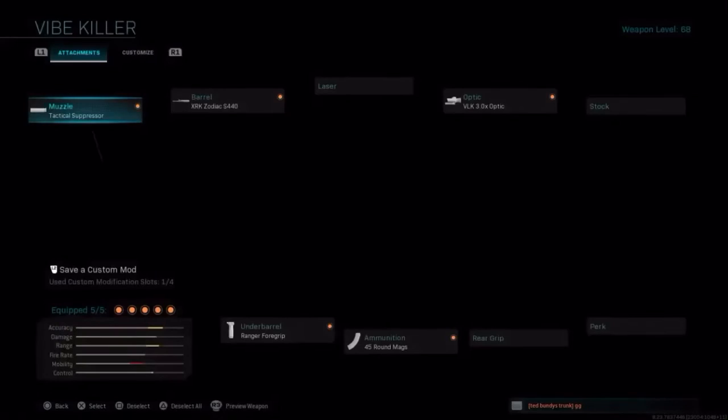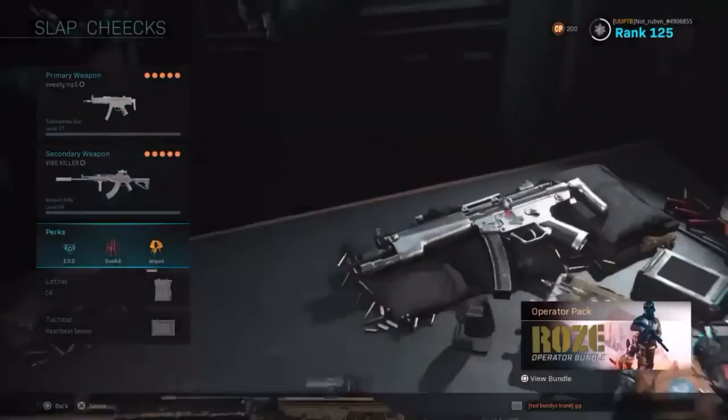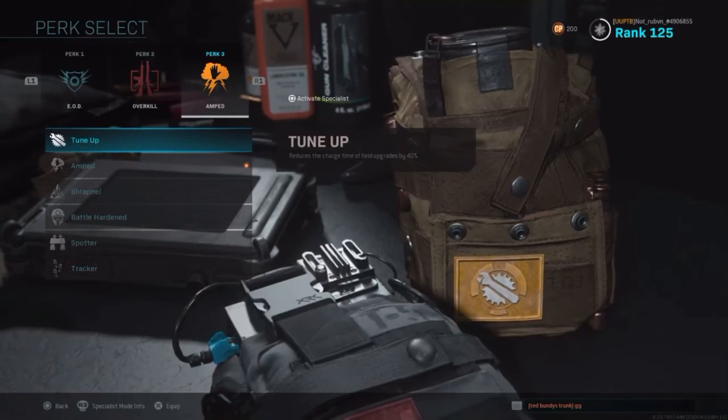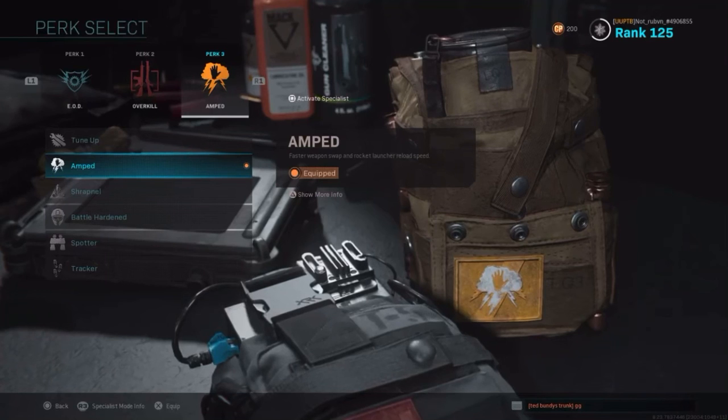This is my new MP5 build — it goes crazy. I only used to put suppressors on my SMG but honestly when I stopped using one it's not that bad, there's really no difference. I like rocking EOD, Overkill, and Amped. Once I put Amped on, it's a beast — I feel faster overall, climbing ladders faster, pulling out my guns faster.